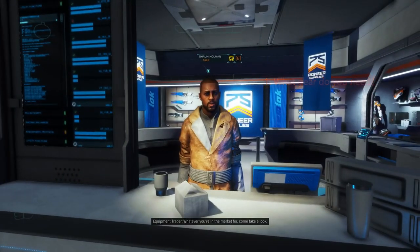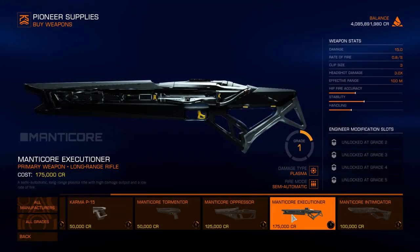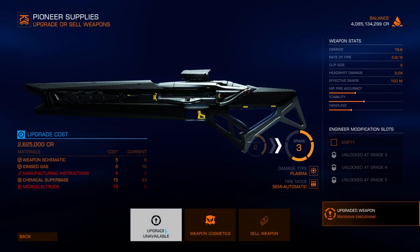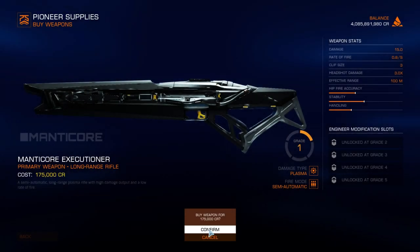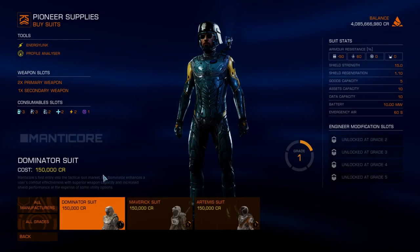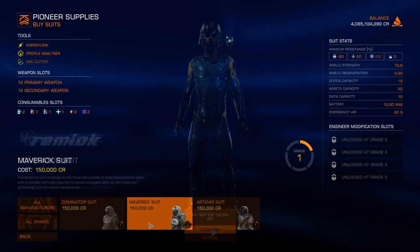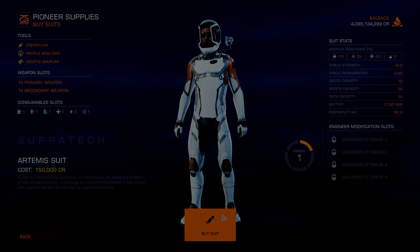The objective of choosing your gear is that you need to be able to kill an unshielded target before they raise their shields. For this, you only really need one weapon, and that is the Manticore Executioner. You do not need to upgrade it, but I recommend upgrading it to Grade 2, as this will allow you to one-shot kill any scavenger, even those of a higher rank. If you've not already got one, go to your nearest Pioneer shop and buy one. They cost 175,000 credits. I'd also recommend buying the Manticore Tormentor Grade 1 as a backup, although it's not strictly necessary.